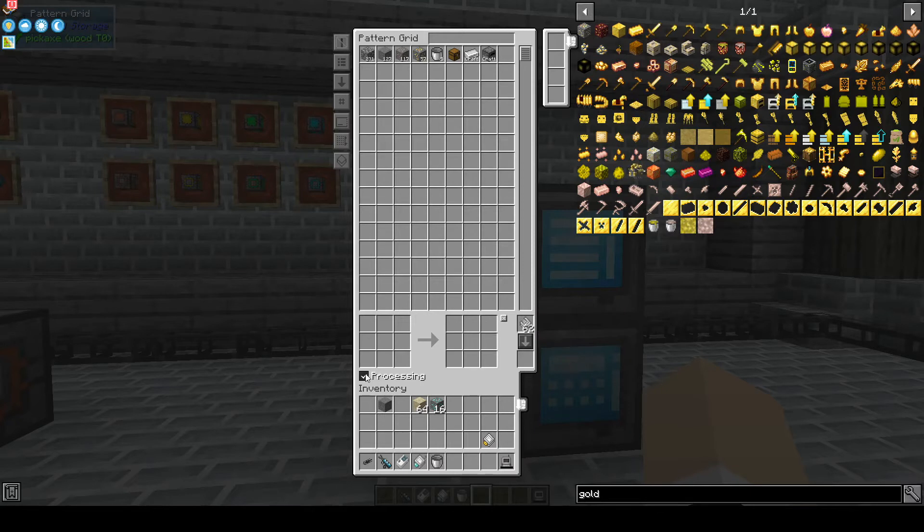You can use either processing patterns or regular crafting patterns. The exact button is for when you have multiples of an item — different kinds, like silicone — and you only want to use a specific kind for your pattern. Tick 'exact' to lock it in, or uncheck it to remove the checkmark.